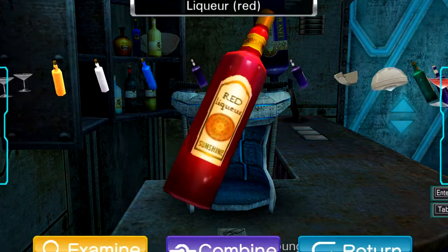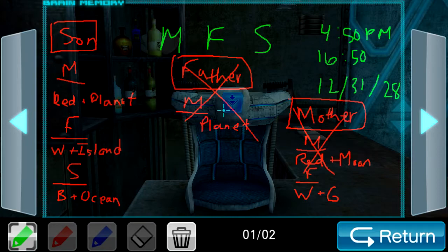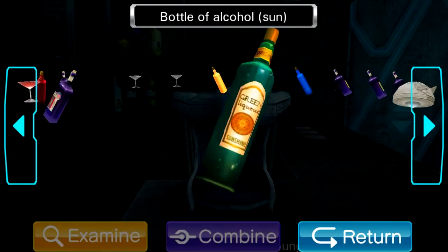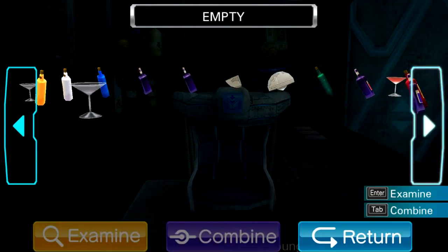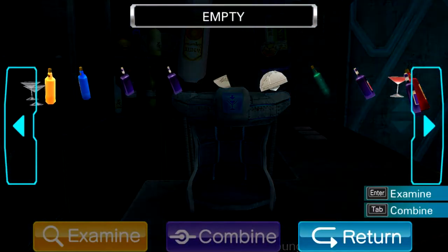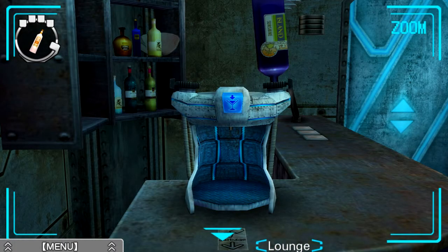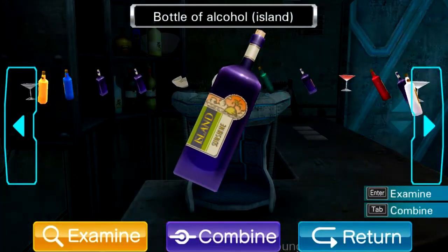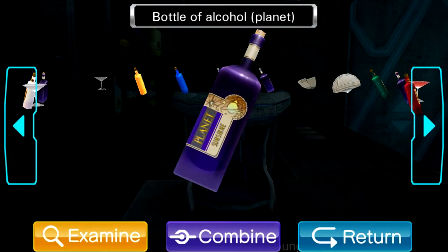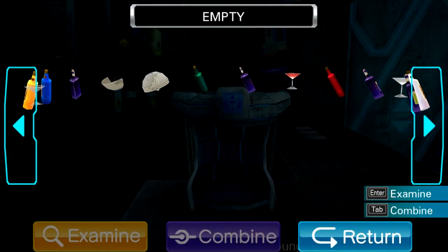Now we can take this back, and the next drink we are going to make is white island. This is island, so we'll place that, and the white liquor, and our second empty glass. Let's do that. Lovely. We'll take that, take this back, and then we'll take the other one back, and we have one last drink to make. What is that drink going to be? It's going to be blue ocean — most fitting, probably. So ocean here, and then we're going to go with blue over here.